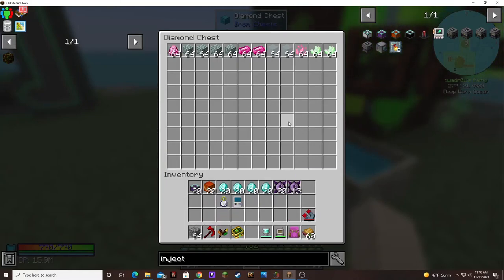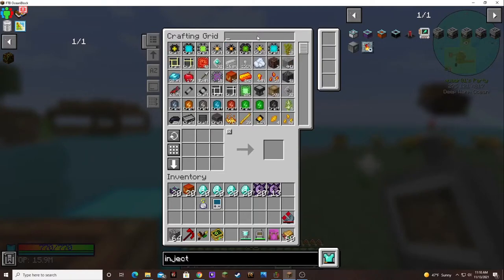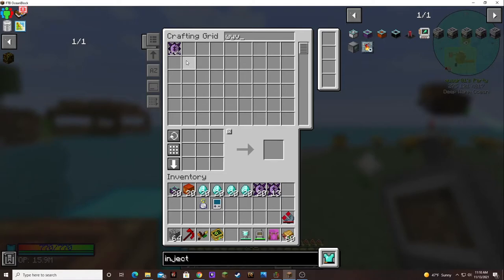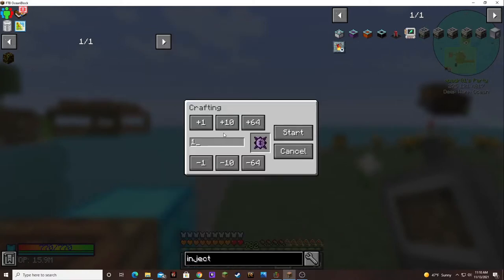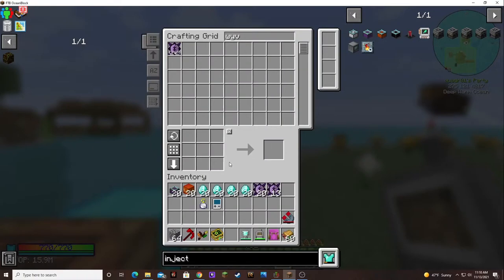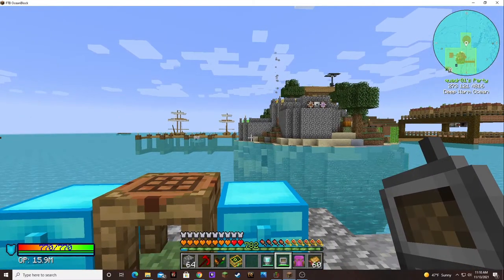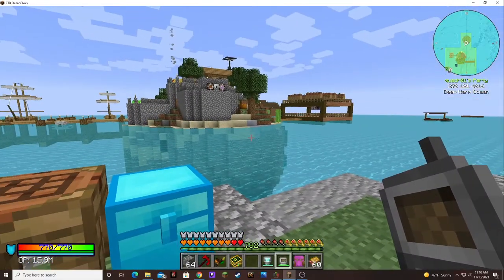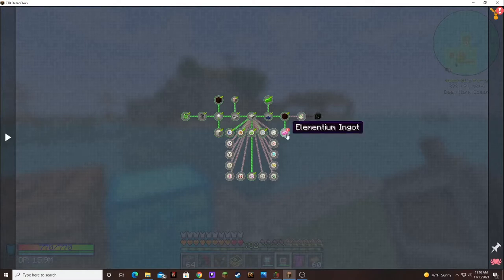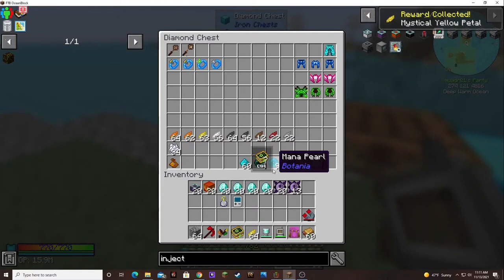We can leave that in here and run over here to check on our draconium. It's making the wyvern cores — oh, it doesn't have any at all. 85 draconium is missing — that is no good. I did make the tear steel seed in between episodes and got it planted. Some mystical yellow petals — we already had those.